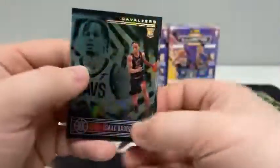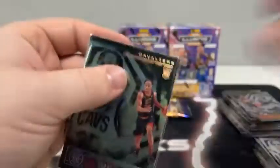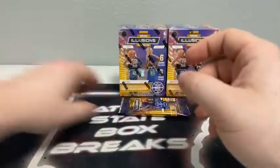Two packs left to go here in blaster number three, rooting on the Pistons for Blaine. Here is Ricky Rubio for the T-Wolves, Brandon Clark, an Emerald rookie of Isaac Okoro for Cleveland, Chris Paul, Thomas Bryant. And our rookie card is a base Isaac Okoro for the Cavaliers. We'll sleeve and top load the Emerald for Cleveland — not a bad-looking card there.